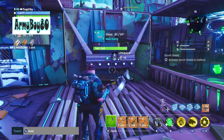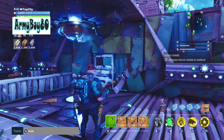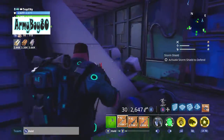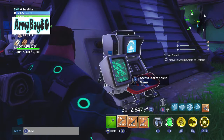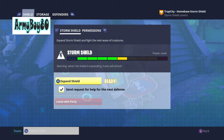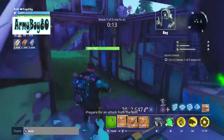Hello everybody, this is Army Boy 80 once again. I'm in Stonewood doing the Storm Shield Defense 7. I went through and made sure all the traps are still good — I didn't have to do anything else. I didn't upgrade any of this just because it's Stonewood; I don't think you really need to. Everything's the same from the last time, so I'm just going to start this. Prepare for an attack from the east.